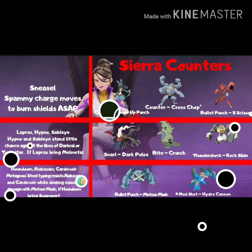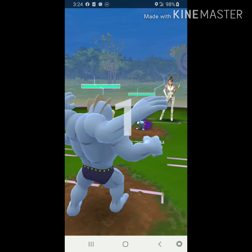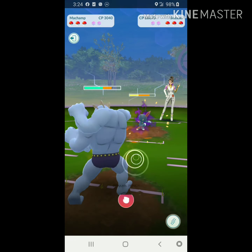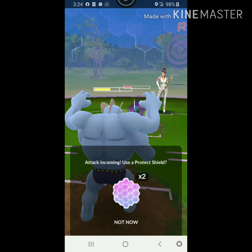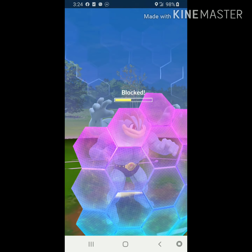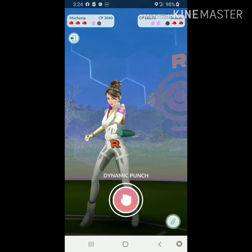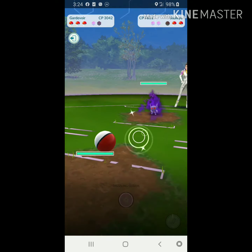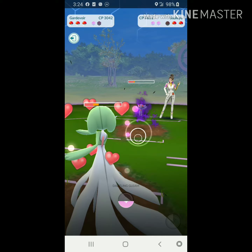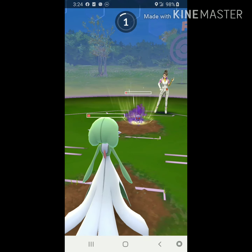Looking at some gameplay: she leads with Sneasel, and we lead with Counter Dynamic Punch Machamp — pretty even, just like Meowth from Cliff. We get to a Dynamic Punch but don't use it; we shield her move. A critical Ice Punch comes so fast — we do not want to use Dynamic Punch. She comes in with Sableye, and we switch to Gardevoir with Charm. Charm rips through Sableye, but because of how glassy Gardevoir is, Sableye rips through us too. We let Sableye finish us.